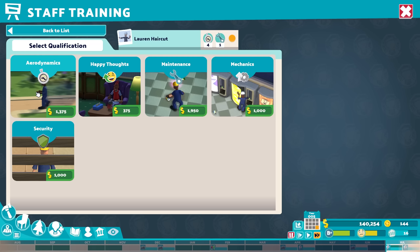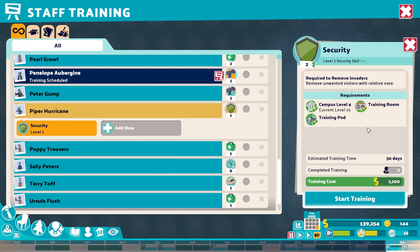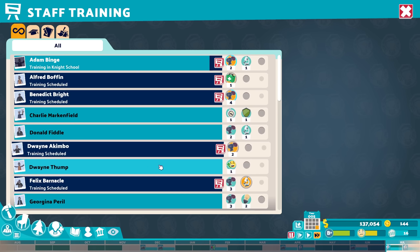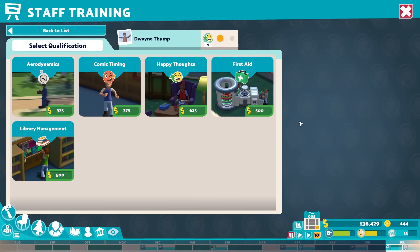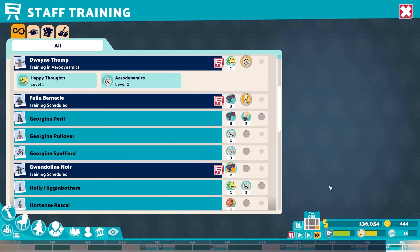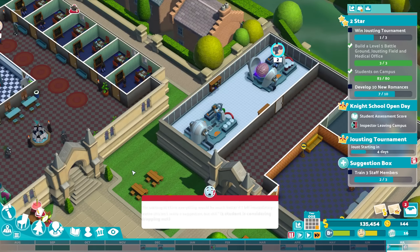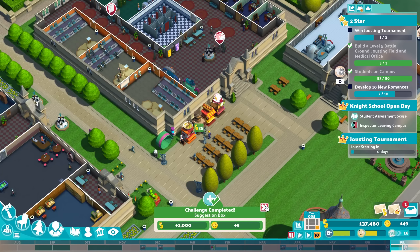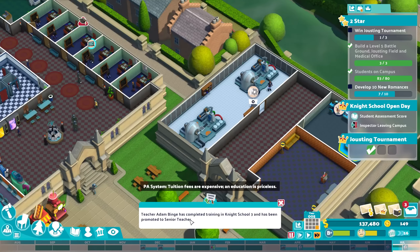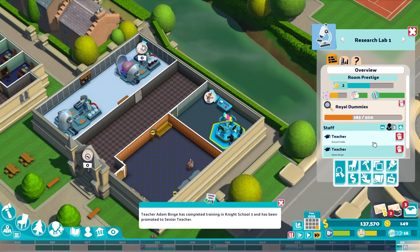Our janitors could be better at maintenance — there's another janitor that could be a bit faster or a mechanic so he can repair better. The ones fighting off invaders can also be improved. Making them faster, making them better — an assistant could go into library management or be faster overall with aerodynamics upgraded. These are the ones working at the stands — it can't hurt to make them faster. We finished another side mission: training staff.